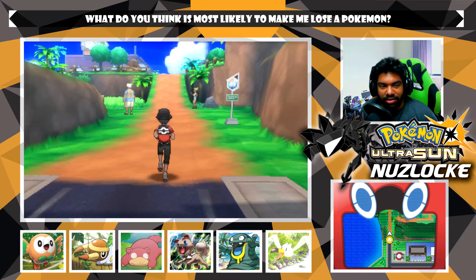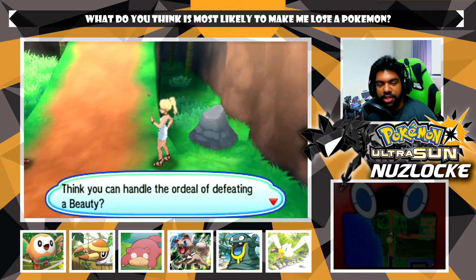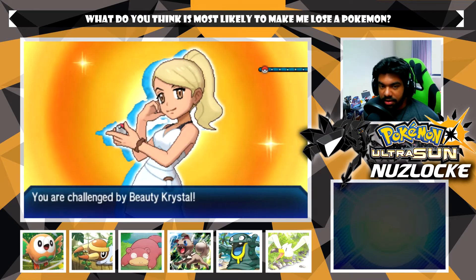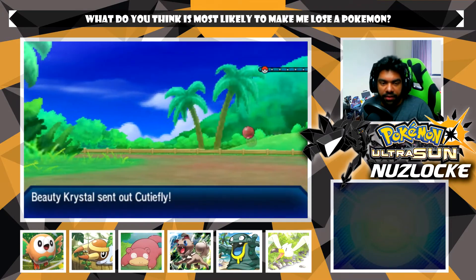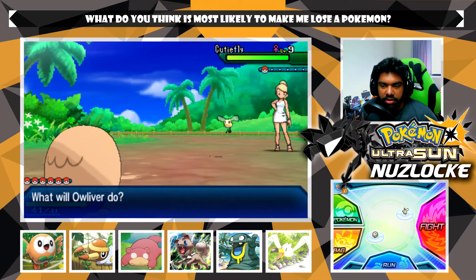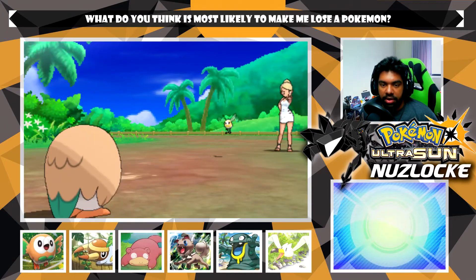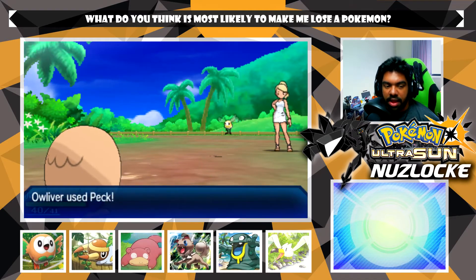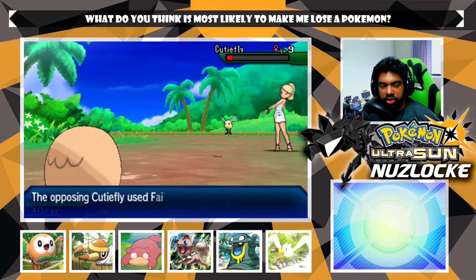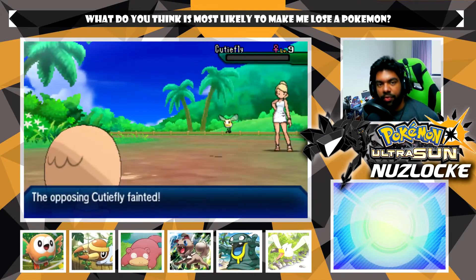We have Route 2, which means we get a new encounter! But first we battle a trainer - a Beauty named Crystal. I gotta say I love their trainer design, they look really amazing. I love a lot of the trainer design in this game - like half the time through the playthrough I was like 'these trainers look sweet.' I wish we could get all the things that make different trainer classes unique as customization items. There's like one new hairstyle in this game - literally the one we start with - and everything else is exactly the same. That's really boring.